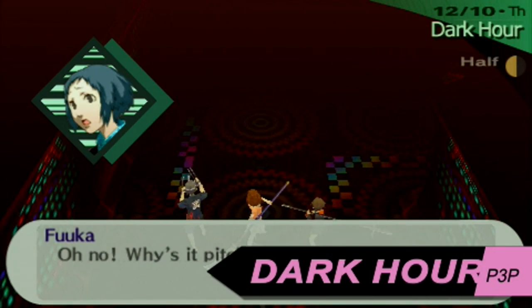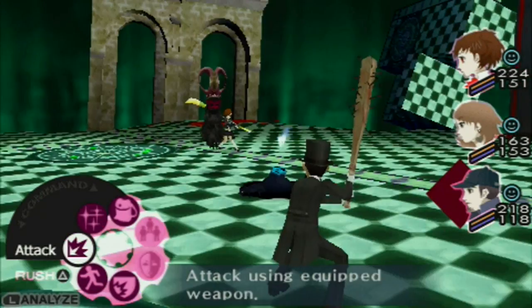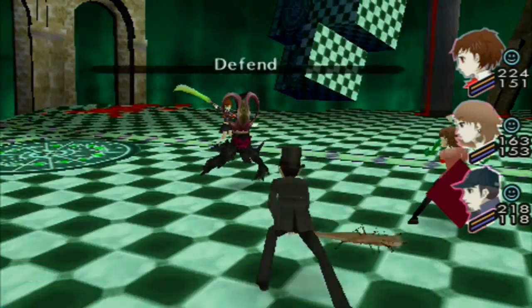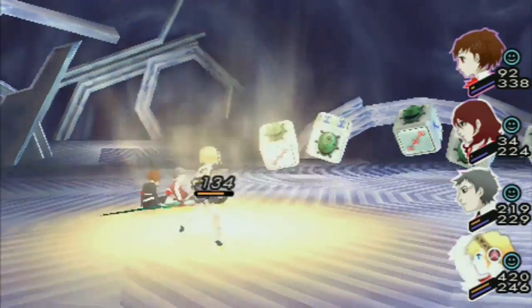New floor tricks and hazards will keep you on your toes in Tartarus. Both protagonists now have the option of controlling every character as well as returning the AI tactics. The ability to guard has been added, and your allies can now take on fatal attacks for the protagonist, preventing his or her death.